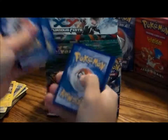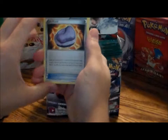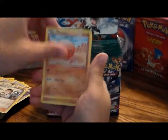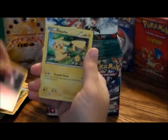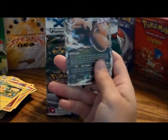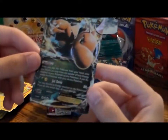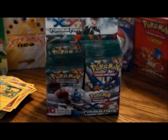One, two, three. Gothita, Jaw Fossil, Super Scoop Up, Fossil Researcher, Trapinch, Pancham, Torchic, Clefairy, Pikachu, reverse hollow Clefairy — and oh, Dragonite EX! Let me get a close-up of that — pretty nice artwork. Its attack is Jet Sonic, 180 HP. I'll put him on the side as well.